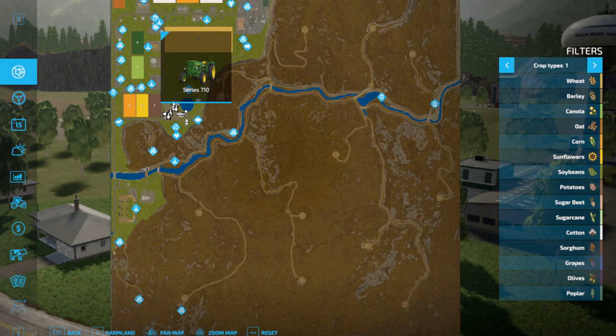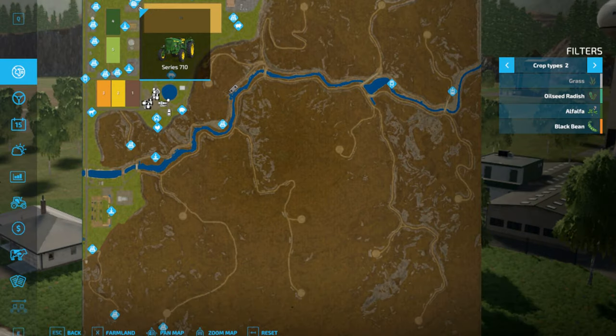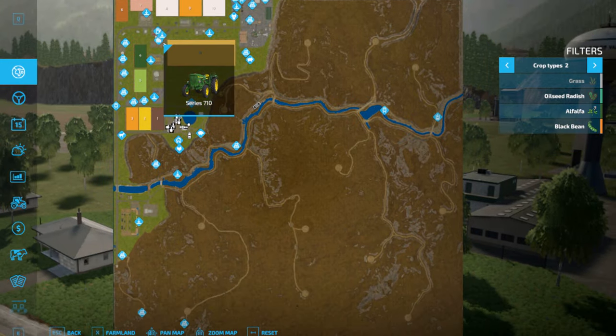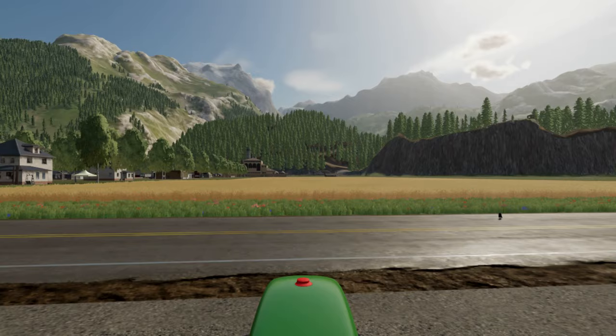So we're just going to look at crop types right now and then we will go on a ride back in time to 2013. On this map you can grow wheat, barley, granola, oat, corn, sunflower, soybean, potatoes, sugar beet, sugar cane, cotton, sorghum, grapes, olives, poplar and grass, oilseed radish, alfalfa, and black bean. So there's a few different crops you can grow here. That's really amazing, though there isn't much farmland.